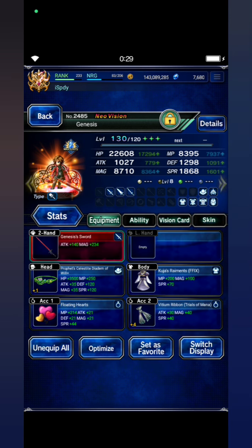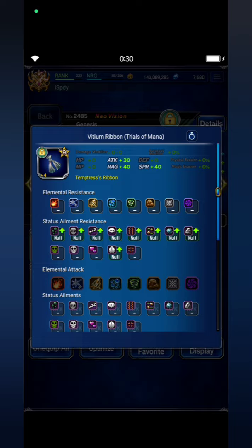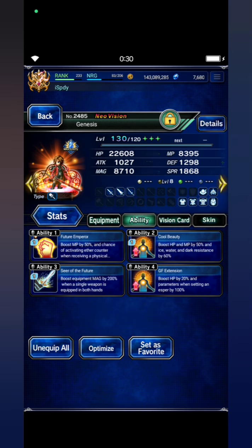I bring Genesis, and this is how I build him without leader skill effect. As you can see, his Magic is 8.7 thousand and MP is 8.3 thousand.